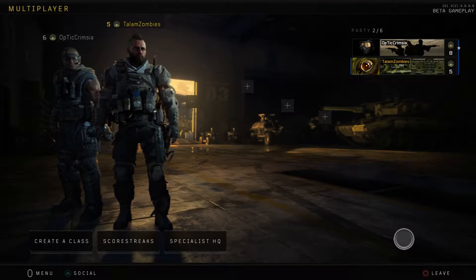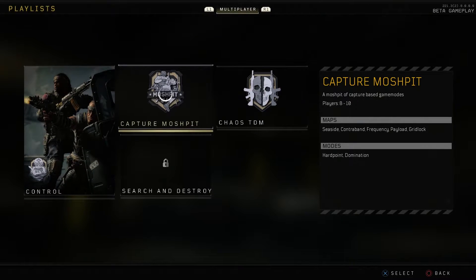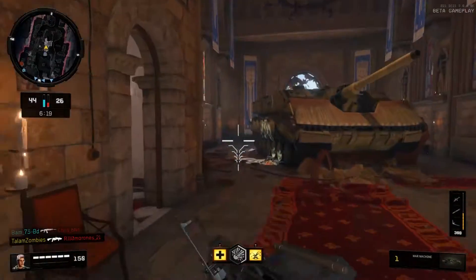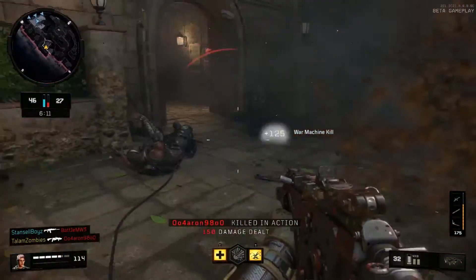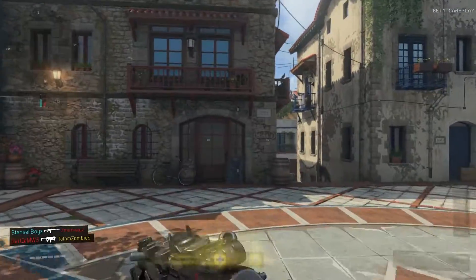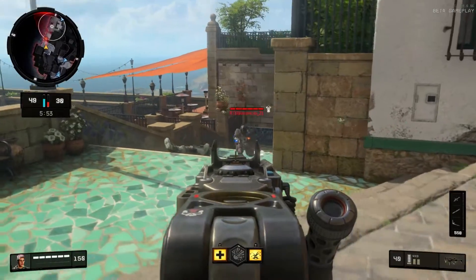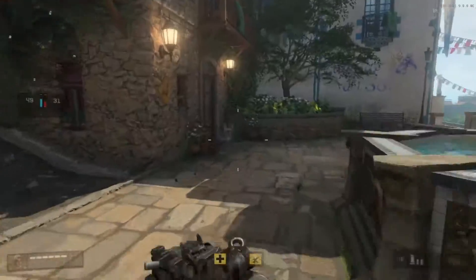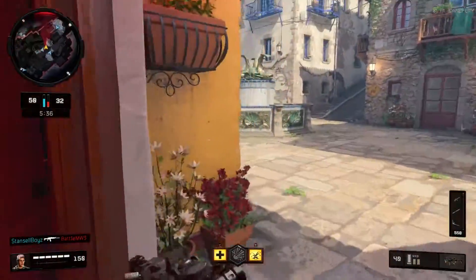The menu screen is also a problem — it's just so dark. Comparing it to Black Ops 3's menu screen, it doesn't hold a candle. Especially when the actual gameplay is so bright and colorful, and then you go to this dark black menu — it just doesn't match. I really hope this is just a beta thing. Jason Blundell has said zombies will have unique UIs, so hopefully multiplayer gets something colorful and nice-looking too.